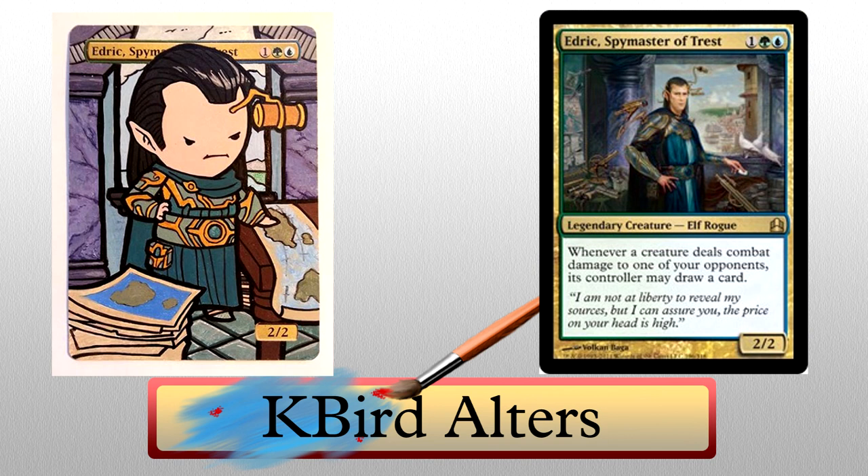Our second alter from K-Bird goes straight to my heart. Look at Edric — he's so cute. Look how serious he's trying to be. Who's a cute spymaster of trust? Seriously though, I love this kind of card. It brings a whole new feel to it. Great deviation from a lot of the styles we're used to seeing. He looks so little, like a baby Edric who's really upset. It's great.